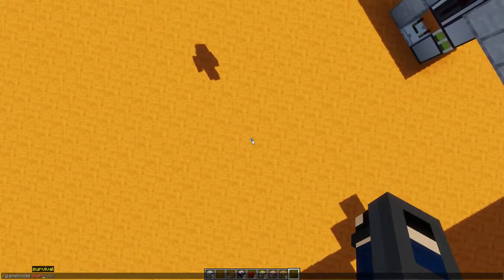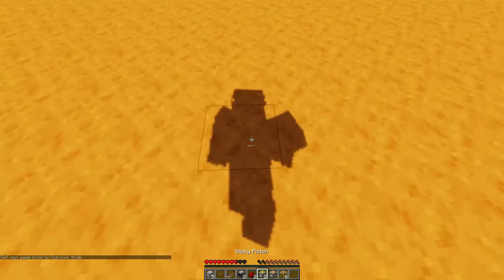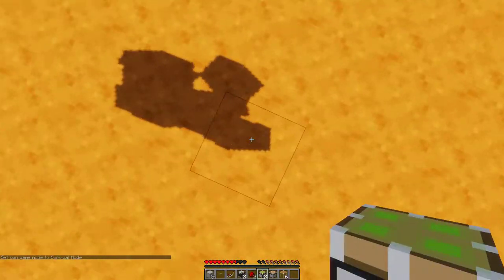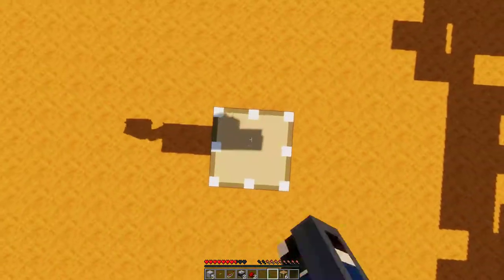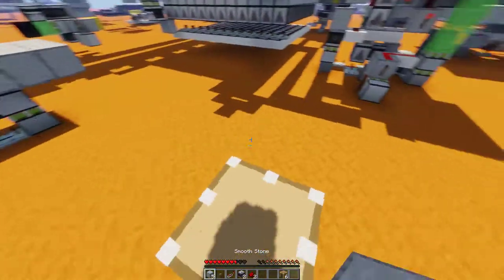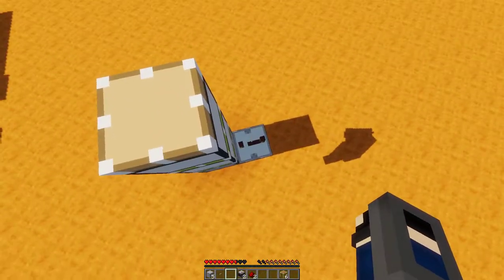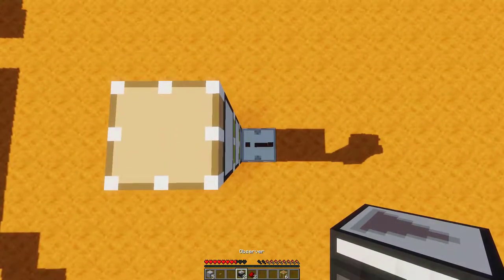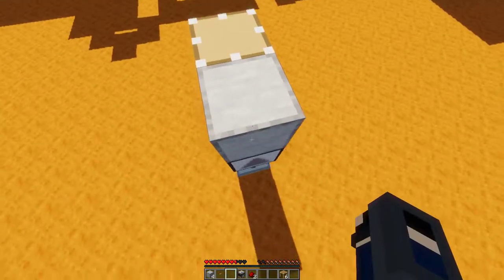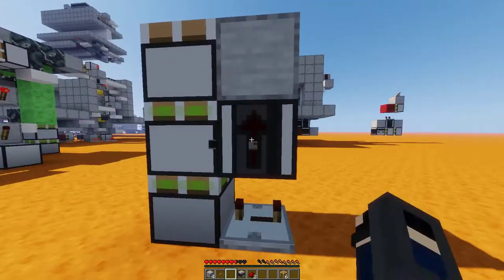I want to hop into survival just to show you how easy it is to make. The first thing you're going to do is dig down three blocks from your floor, and then you're going to place your pistons — sticky, sticky, non-sticky — very simple. Place in your repeater, set it to its full delay, put an observer down like this, and then a block on top. Just make sure that the triangle is facing up. The triangle may be on this side as well.